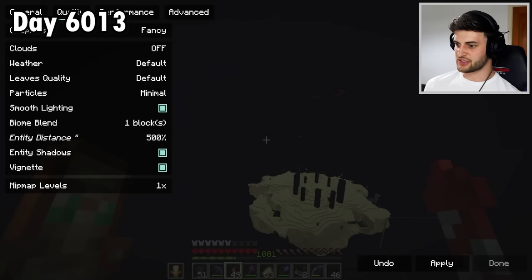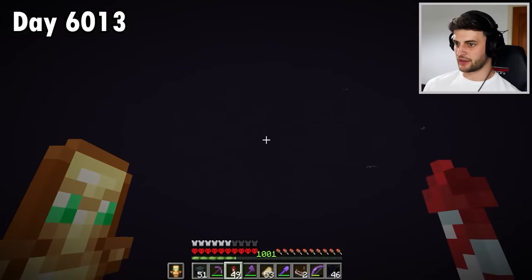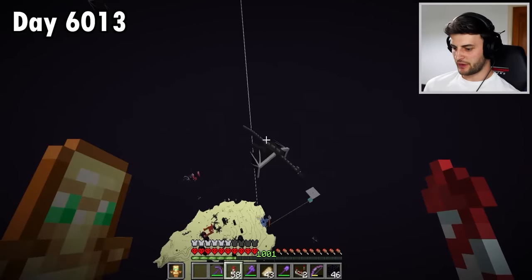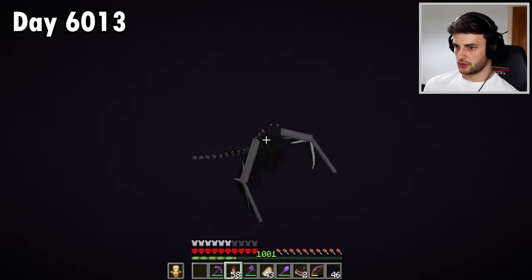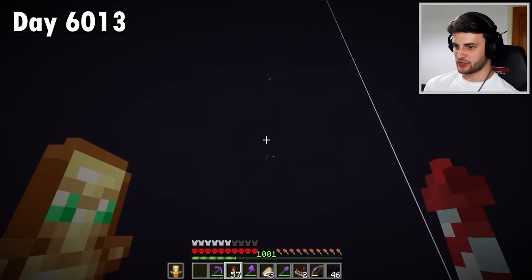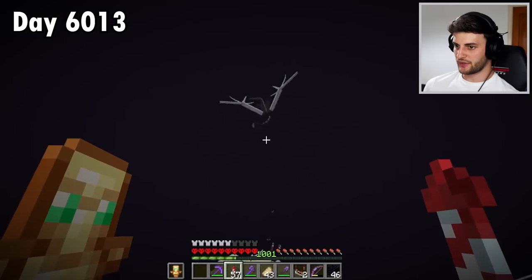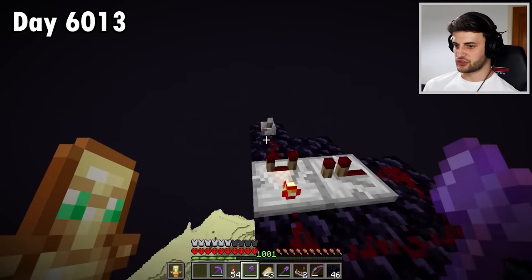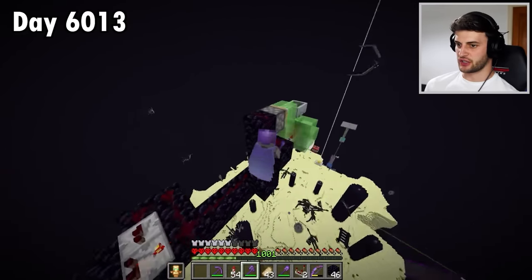I think I need to turn the entity distance right up just to be able to see. There's quite a lot dotted around. Did not expect there to be this many. If I reload the world, they start to perch. I've managed to do it with some other ones as well — they also start perching. So this could make life a little bit easier, because it means I can just use the TNT machine on them.